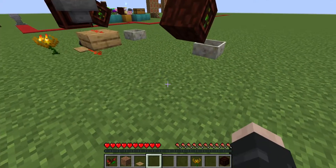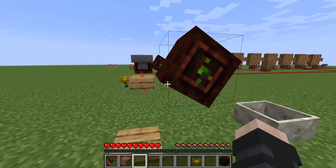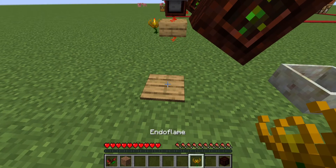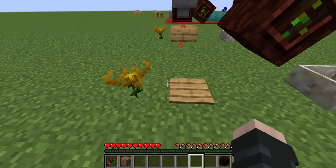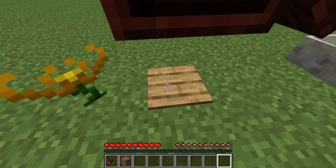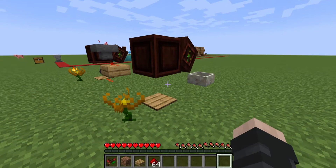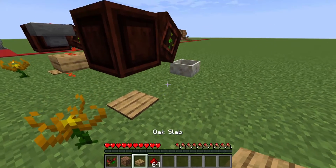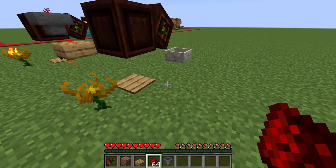Then place a pressure plate right below and behind the mana spreader — one down, one over. Right behind that pressure plate, place an Endoflame. On top of the pressure plate, place the open crate. You're also going to need a slab, redstone dust, a block, and a hopper.